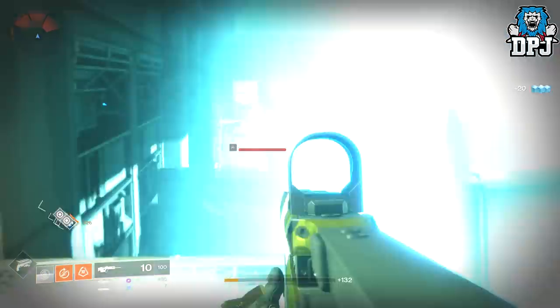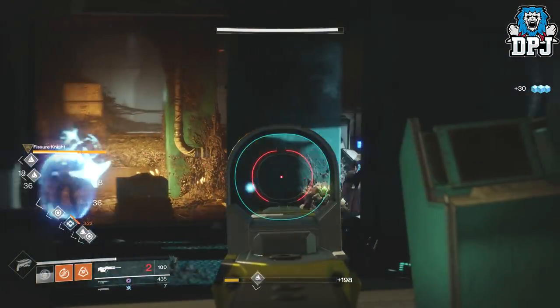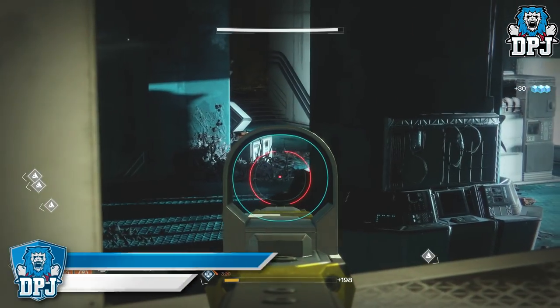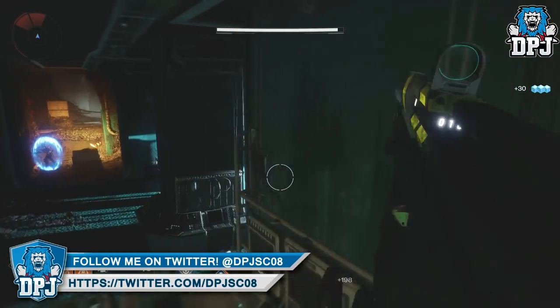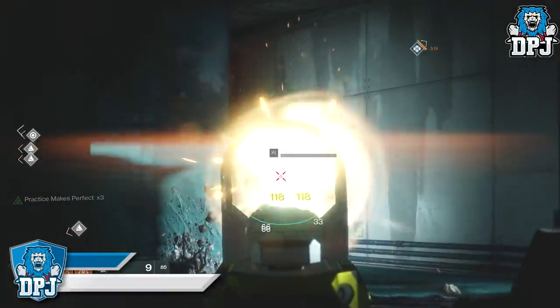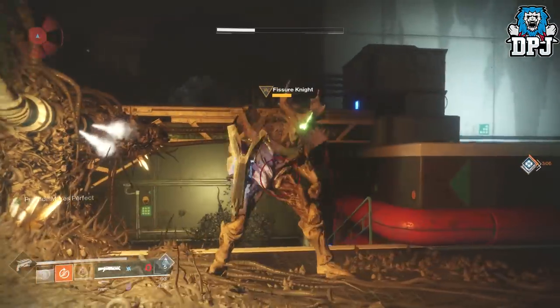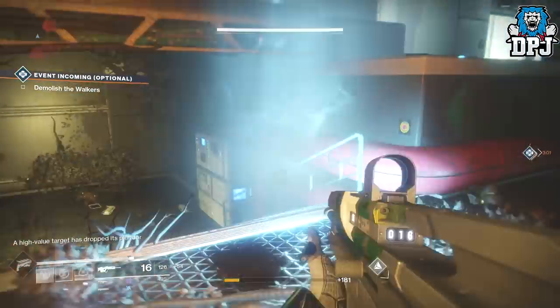Best part about this is though, each of these rooms normally spawns in a high value target, and when that happens they're normally spawning at the same time — one in either room. So if you're quick to take care of one, you can head to the other room and take care of the other. That results in you earning even more loot — epic engrams, tokens, even more glimmer and much much more. So it's a win-win situation.